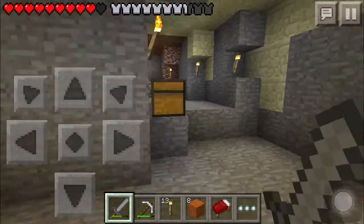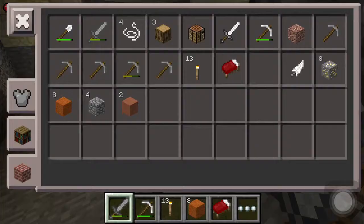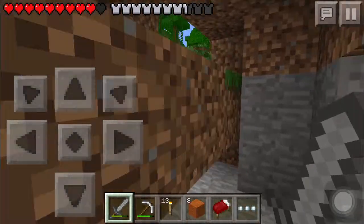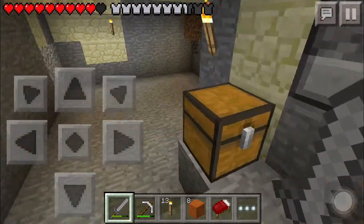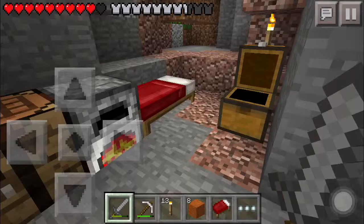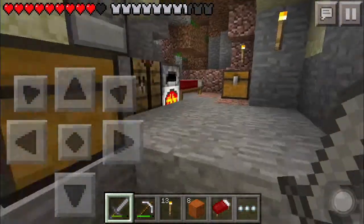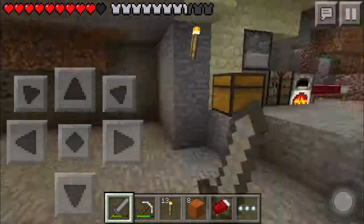We are back at the base now. We got some gold from the mesa — they should make it a different type of gold, like maybe more orangey, called mesa gold or something, but anyway. I hope you guys enjoyed this episode. I apologize if it wasn't quite what you expected, but I really wanted to explore the mesa. Next episode I'll guarantee we'll do more stuff, so I hope to see you guys then — see you in the next one!